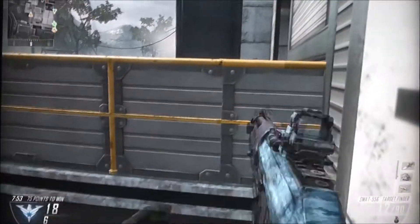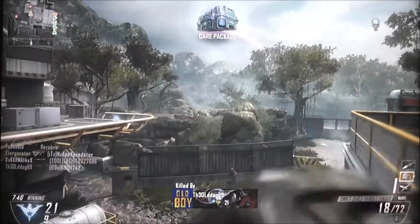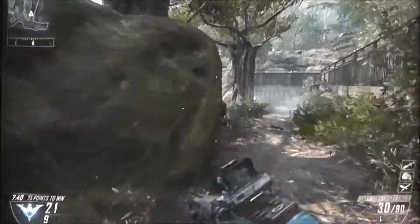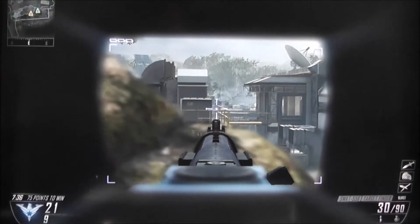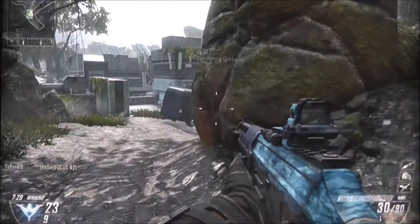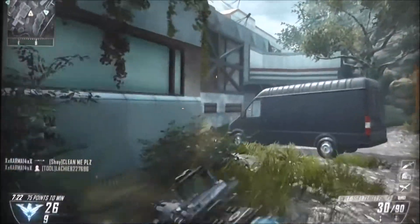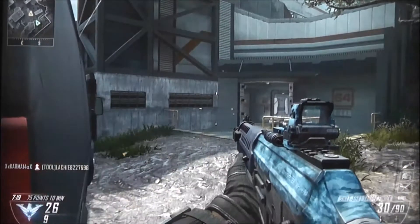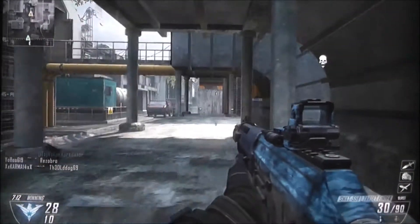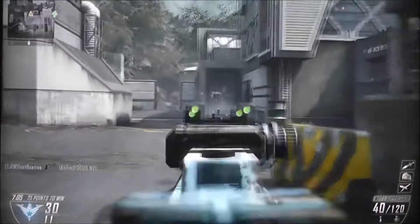For killstreaks, I've chosen specifically for TDM because I want the best chances of getting a high number of kills. You've just seen my first and only death there. I want to choose low-level killstreaks that will probably get me kills. When I'm playing free-for-all I usually run RCXD, hunter killer, and spy plane, because the UAV helps you get the next few kills.